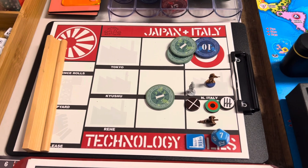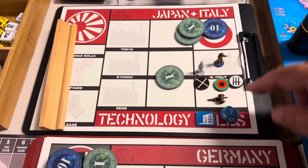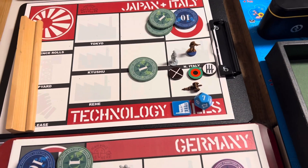Italy has $12 to start the turn. They're going to spend $11 on artillery — believe that's a Marine — and we're lend-leasing an infantry to the Spanish Nationalists.